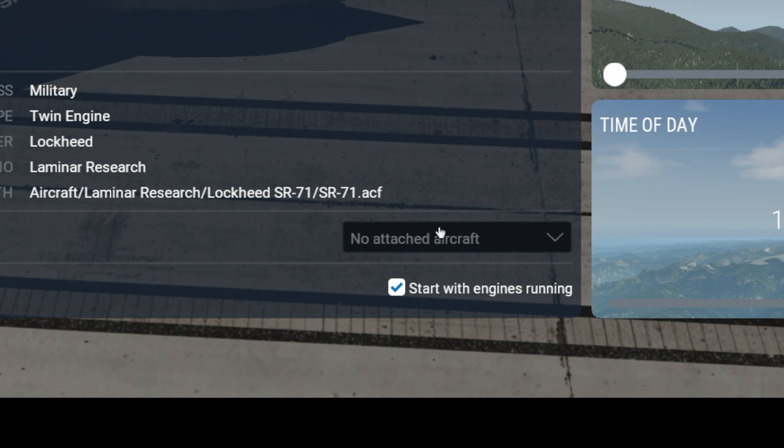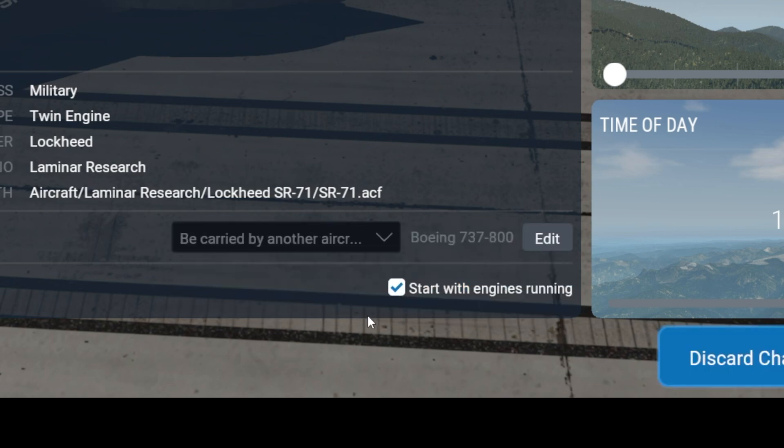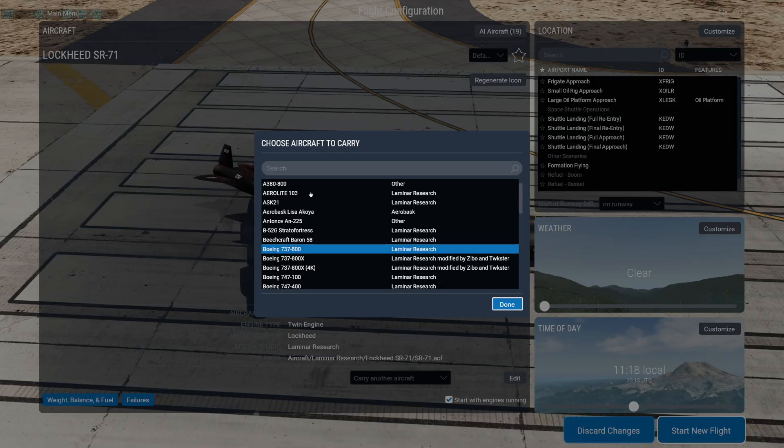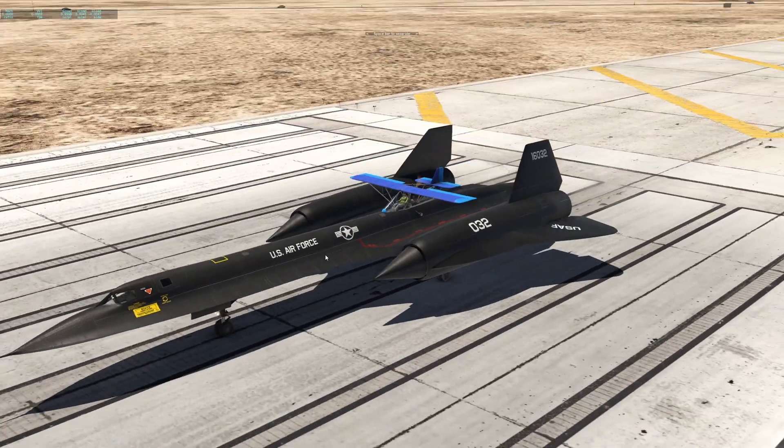In X-Plane we can actually access this menu where we can carry another aircraft or be carried by another aircraft. Here we can choose our plane. We're going to pick the Aerolite, which is the smallest plane in X-Plane. We just spawned in with the Aerolite attached to the Blackbird.